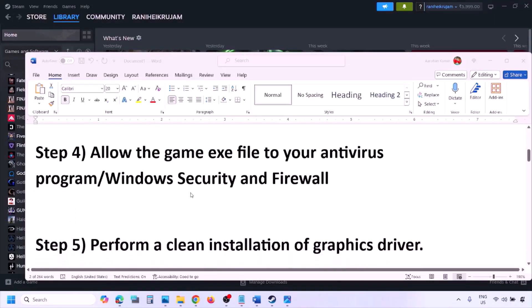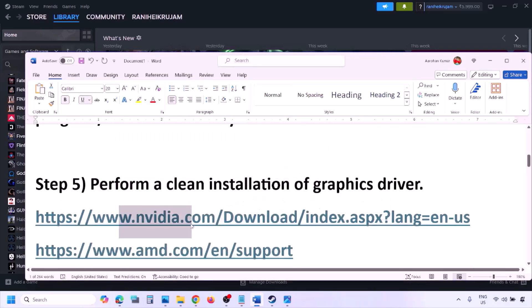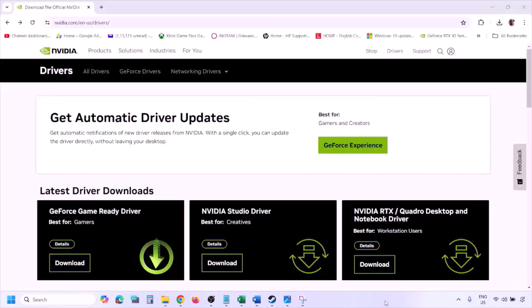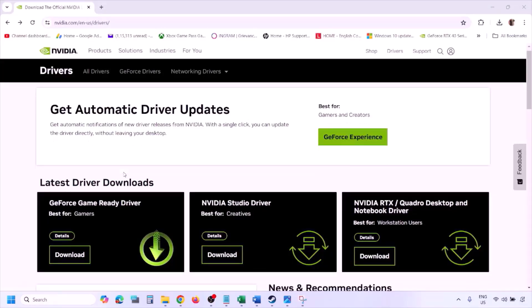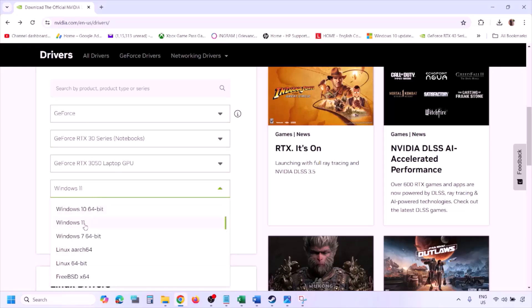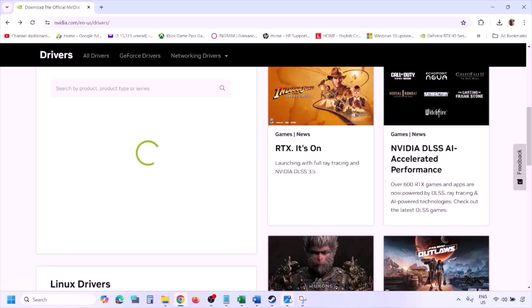The next step is to perform a clean installation of your graphics card driver. If you have an NVIDIA card, go to the NVIDIA website. If you have an AMD card, go to the AMD website. On the NVIDIA website, select your graphics card from the list, select the correct operating system (Windows 10 or Windows 11), and click Find.